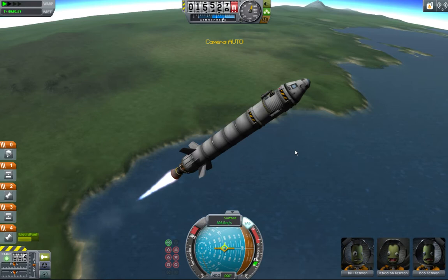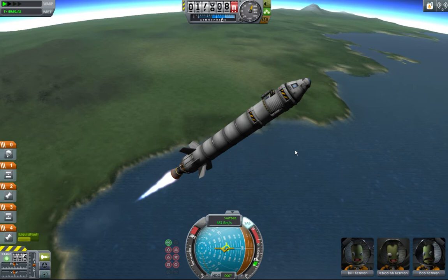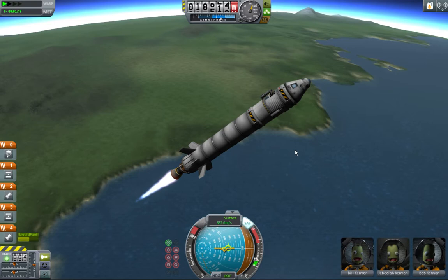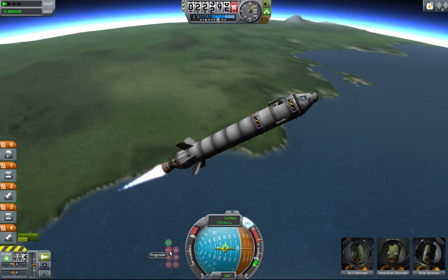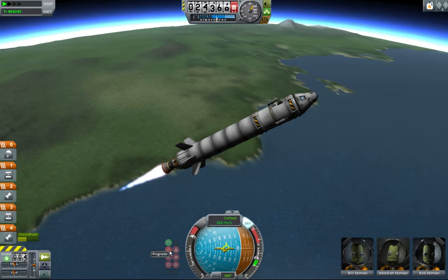When I get to 20,000 meters I'll heel over to prograde and then hold that — so I do a stepping process on how I do the turn. Then we turn more, a little bit more of a shallow arc. And then when I get to around 26-27k, I'll just tell Jeb to maintain prograde and that'll be it. I think I'll just do that now.